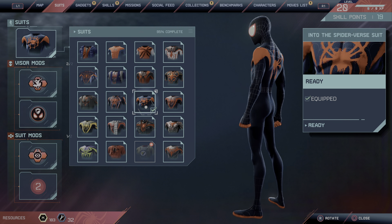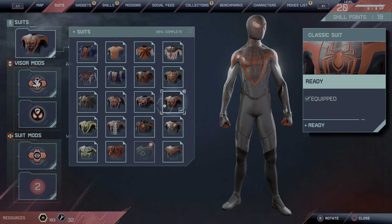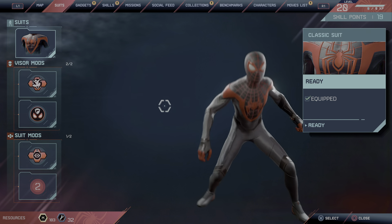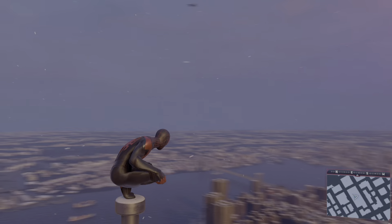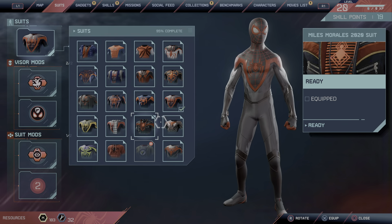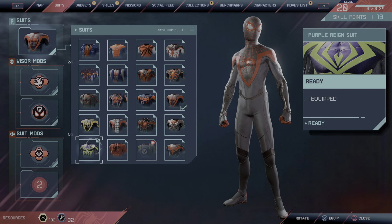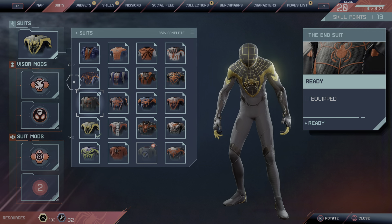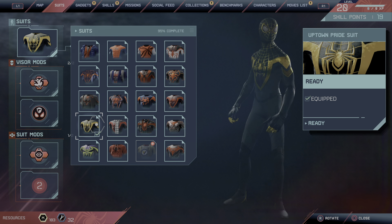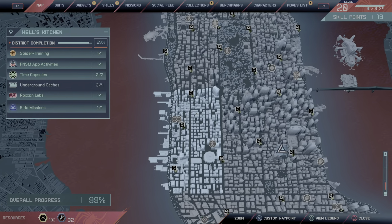There is the Spider-Verse suit, and here's the Classic suit which I was talking about earlier — this is how it looks. I think you get it with tokens or in a mission.